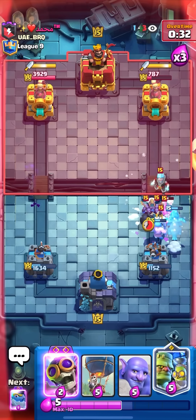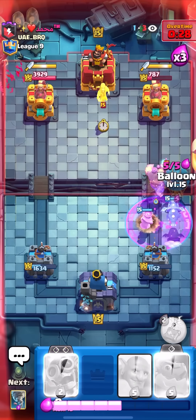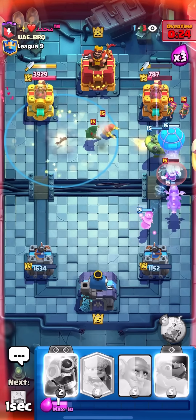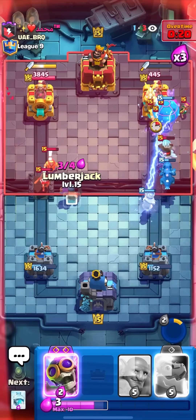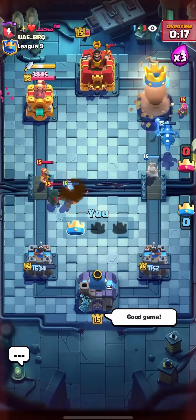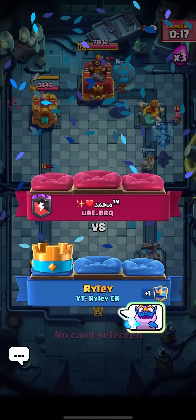I'll lumberjack and freeze — not taking any risks. At least I have evo bomber to finish it out. I'll get a balloon down — NATO, freeze ready. NATO opposite lane, come on get away. Ability! I think I got it — let's go! GGs. Thanks for watching, like and subscribe if you enjoyed, and I'll see you guys in the next video.